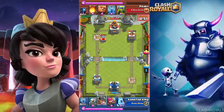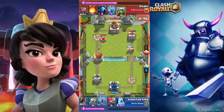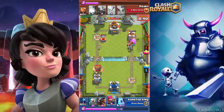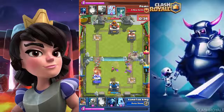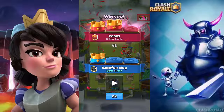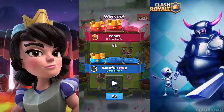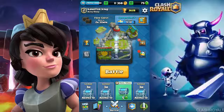I thought I would win with the hog and minions, but his arrows made it very difficult — I couldn't support the hog rider properly. He pushed with a giant on the other side, so I put down an elite barbarian, but I forgot to zap afterwards. His giant and level 11 skeletons got a lot of damage on my tower. I could have zapped a second later so the elite barbarian would have got two swings and potentially taken down his tower, but I wasted my zap, which made me lose the game.